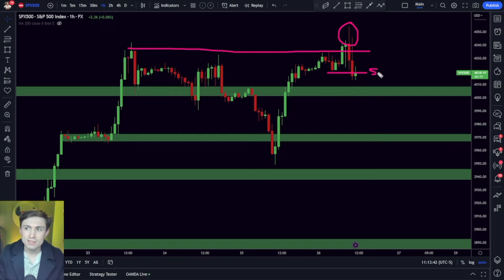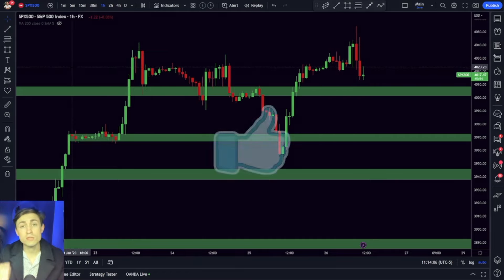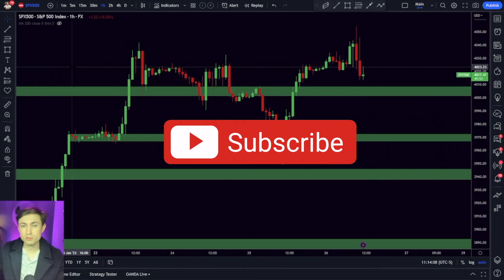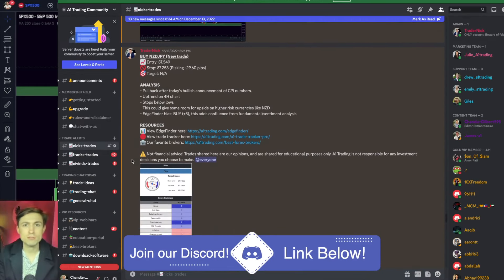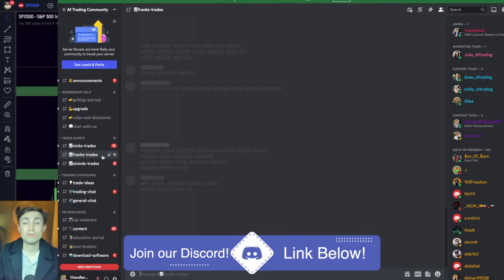I said if price breaks through this structure we're going to take the trailing stop loss for a profit of around one thousand dollars. That's what ended up happening — we got a lot of rejection on today's price action, so I decided that was a good point to close the trade and take profits. A really nice move just catching the pullback. I hope you enjoy these videos — if you do, hit the thumbs up, subscribe, and come join us in Discord.